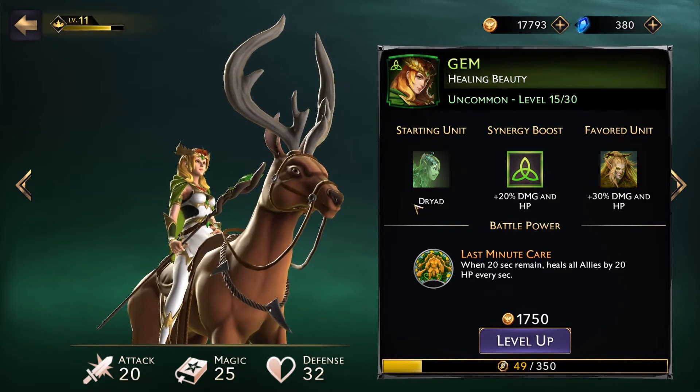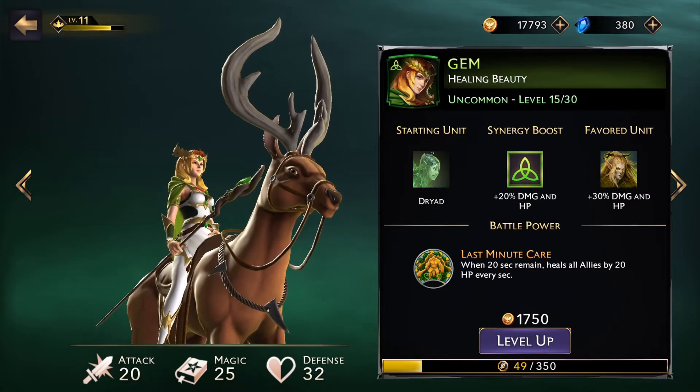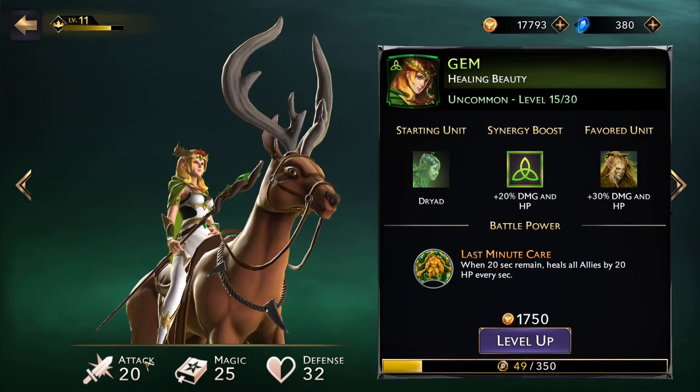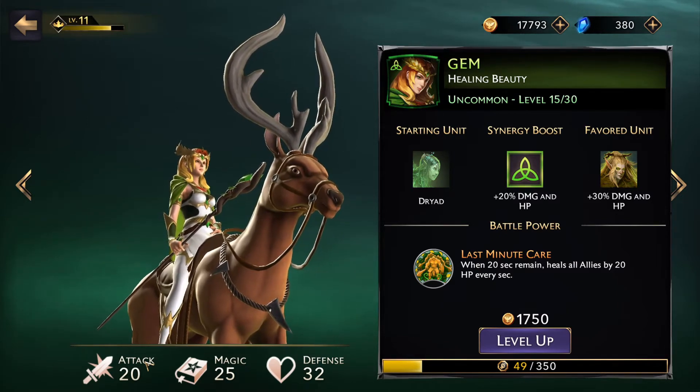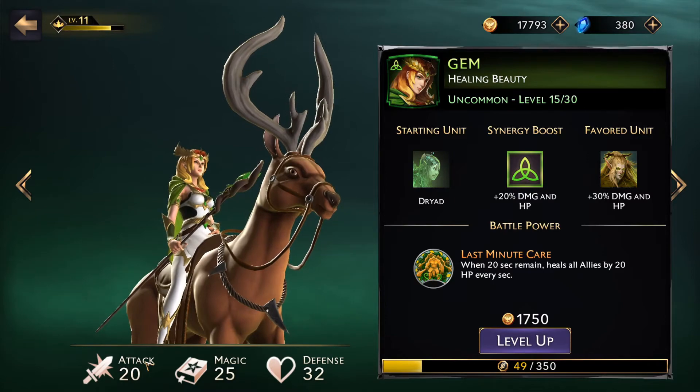Even though the opponent is a higher level with higher stats, your stats are boosted by 20% if they're not using their matching synergy. Remember that your units have base stats, and a lot of players lose fights and ask why. It may be because all of your units don't have a Synergy boost active whereas your opponent's do. They could be a higher level, have better stats, and if you've focused on the wrong unit types for your hero, you'll see how quickly this gets confusing.